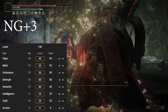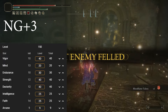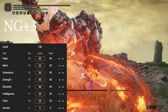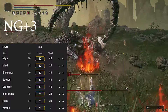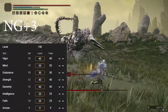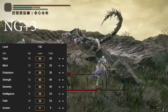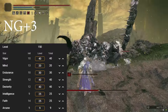This is what the build looks like at level 150. You have 40 Vigor, 20 Mind, 30 Endurance, 40 Strength, 40 Dex, 25 Intelligence, 25 Faith, and 9 Arcane. I have Endurance up pretty decent here, because the weapon consumes your stamina very quickly. You want to make sure you can still roll to dodge attacks while also doing full combos, so keep your Endurance beefed up.